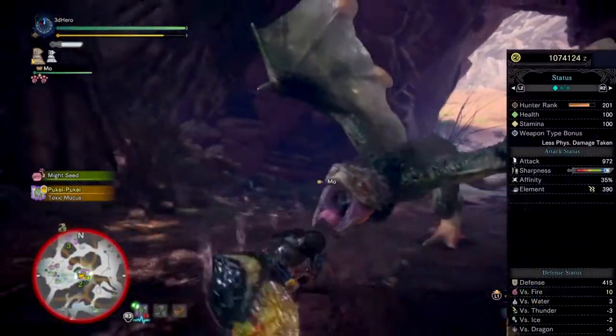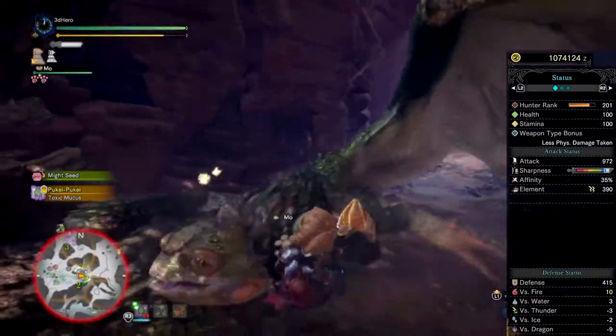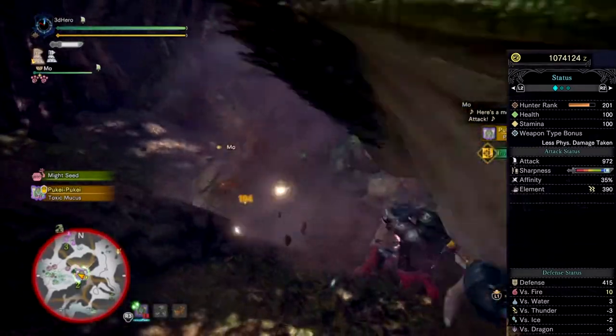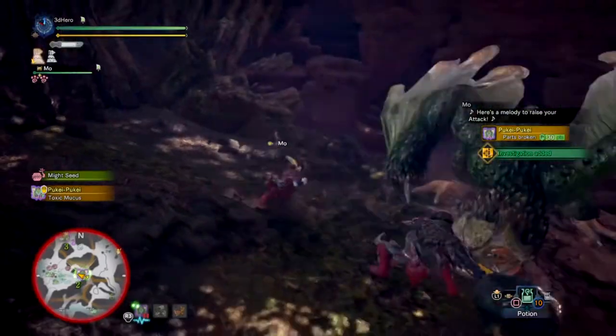The build gives 450 defense, perfect for tempered monster runs. 972 attack damage, which can be increased even more by going to the kitchen. 390 paralysis, and quite a hefty amount of white sharpness to last you the entirety of the investigation you're doing.